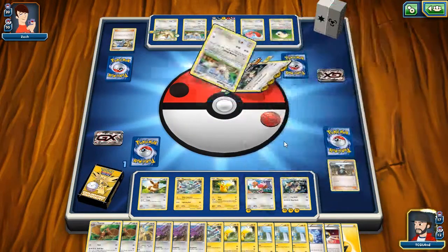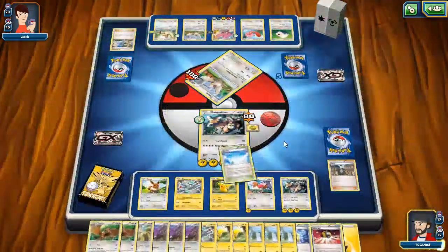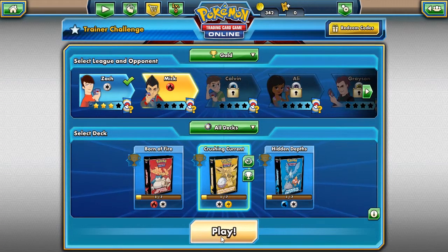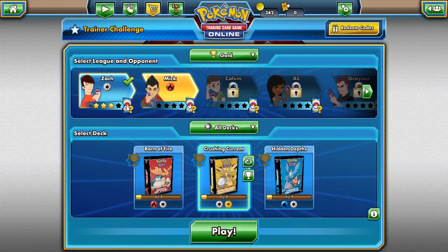That's the AI for you, I guess — and we take the win! So that was the Crushing Current deck, and we are now finished with Zach for the time being. We need to unlock the fourth theme deck before we can finish off the star and get that booster pack. In the next episode I won't use the three themed decks separately anymore — I'll just take on Mick with the three themed decks. Until then, thank you very much for watching. If you like what you see, as always like, comment, and subscribe for more Magic: The Gathering Online and Pokemon Trading Card Game Online content. I have been JB TCG Land, and I'll see you next time.